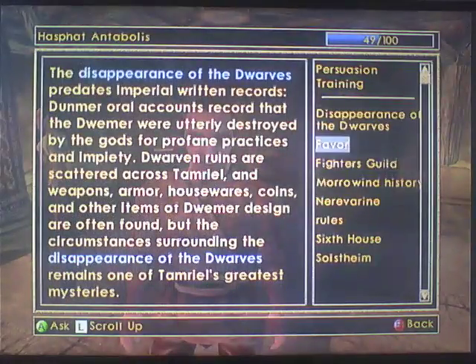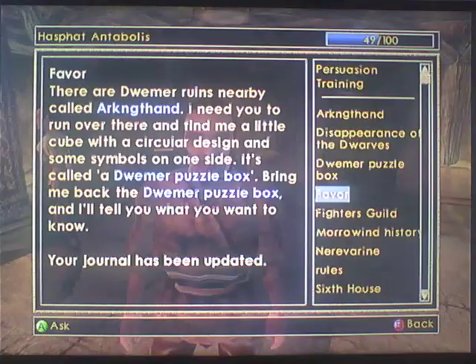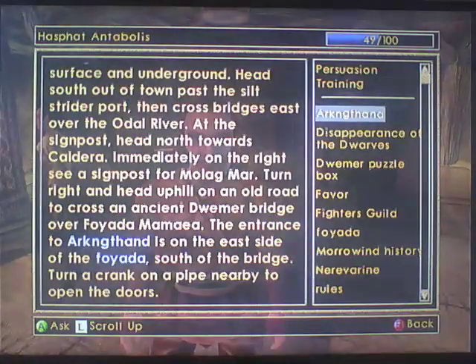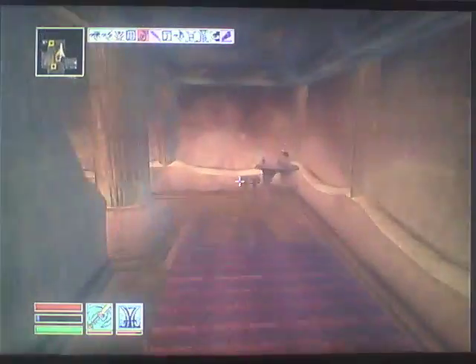What do you mean you've got a favour? I don't like people who want things in return. There are Dwemer ruins nearby called Arkngthand. I need you to find me a little cube with a circular design and some symbols on one side - it's called the Dwemer Puzzle Box. Bring me back the box and I'll tell you what you want to know. The old extensive route across the bridge - at the signpost head north towards Caldera, then right up the hill. Okay, I'll try and find it.